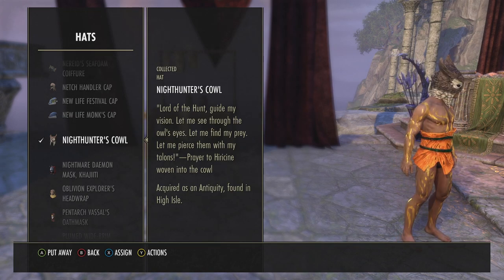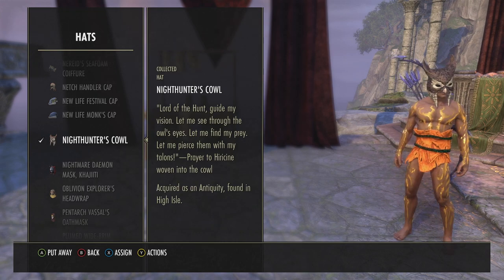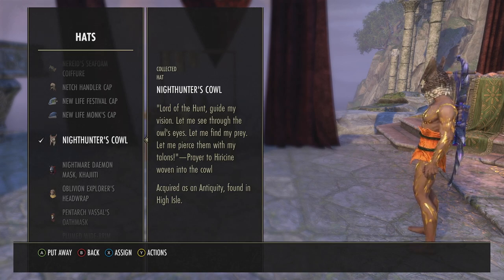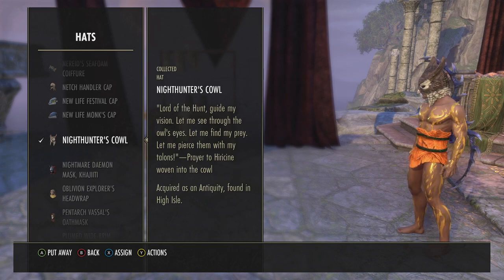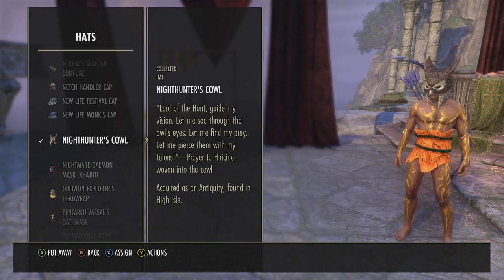Actually I'm on Noss Isle right now. As you can see it looks very cool — it's like a hawk or something. 'Night hunter, lord of the hunt, guide me' — it says a prayer to Hircine. Hircine is the god of the hunt, so to me it looks like some type of owl or hawk.